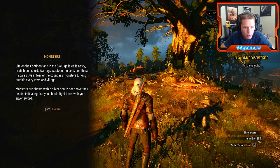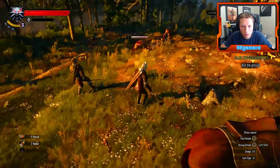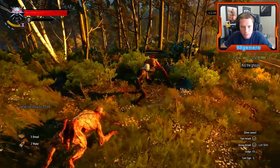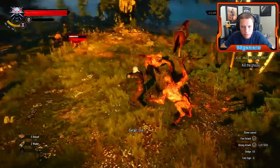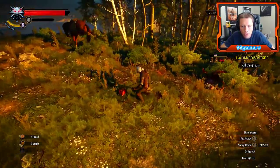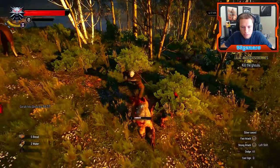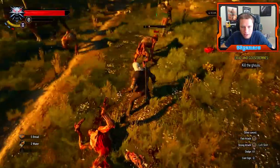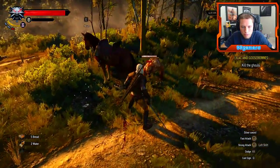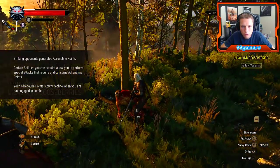Monsters showing a silver health bar above their heads indicate you should fight them with your silver sword. Alright, so we have our silver sword out. Hell yeah, baby. They all just attacked — back at him. There goes a head! Come at me, bro. These guys were pretty easy.